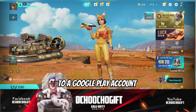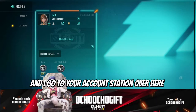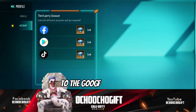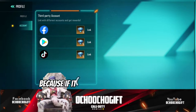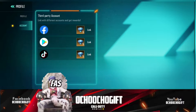I want to link my account to a Google Play account. What you do is go ahead and click on your profile icon, then go to your account section and click on it. Right now I want to link my account first to Google Play before I link it to Facebook, because I prefer my account to be on Google Play. If it's on Facebook I'm always kind of worried because most times I forget my password or Facebook can easily be hacked.